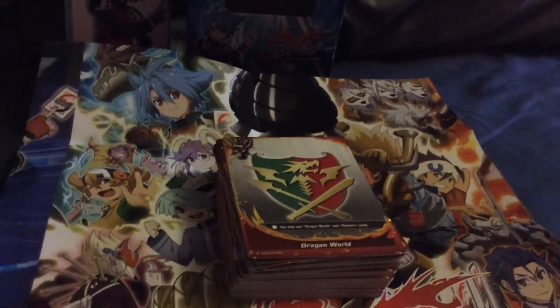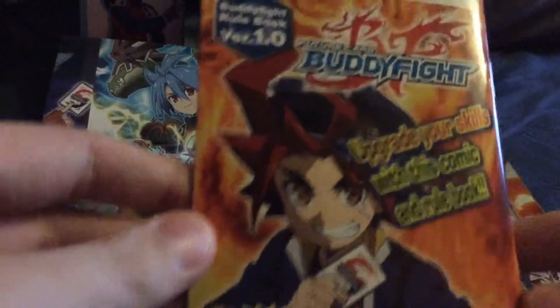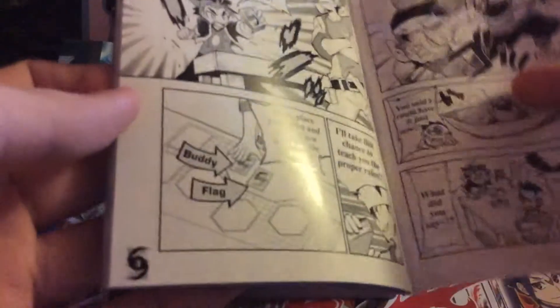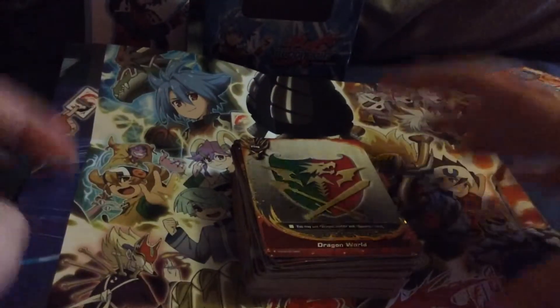So you get a life counter thing, which is pretty handy so you can check what your life points are. And then you get this nice little rulebook, and then it also doubles as a manga, which is Gal vs Baku, which is pretty cool. You get this thing which has got the playing station on the other side, I'll show you that in a minute.